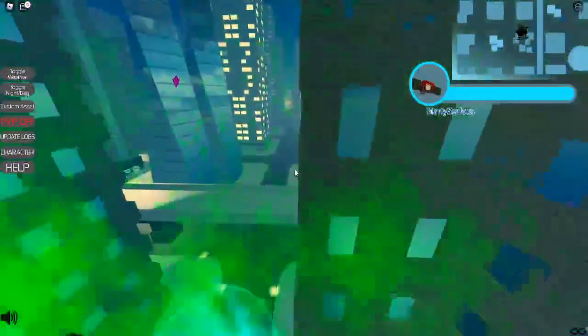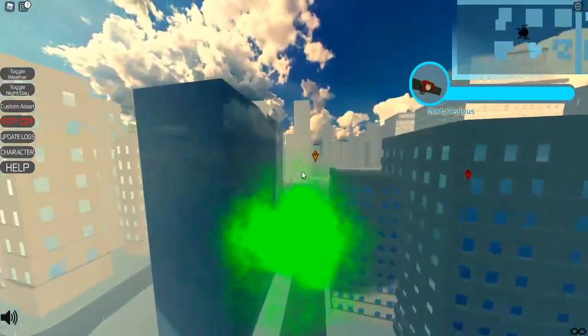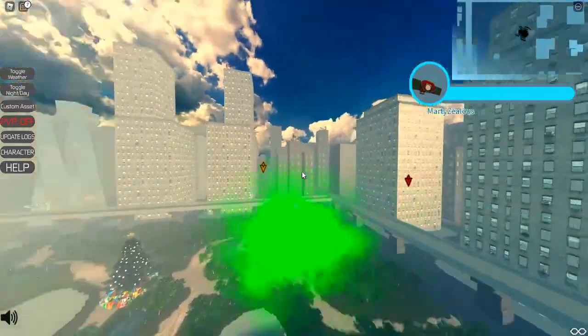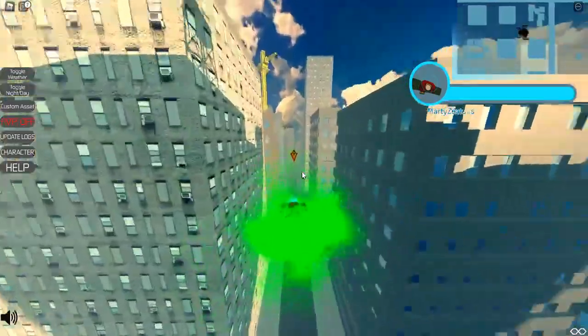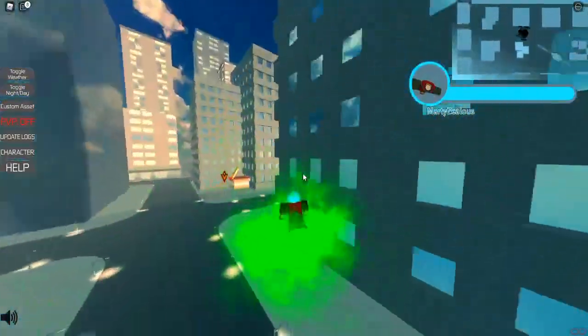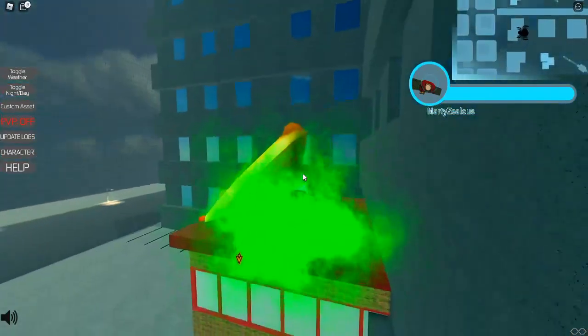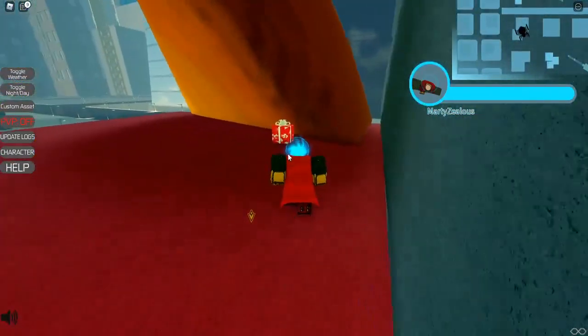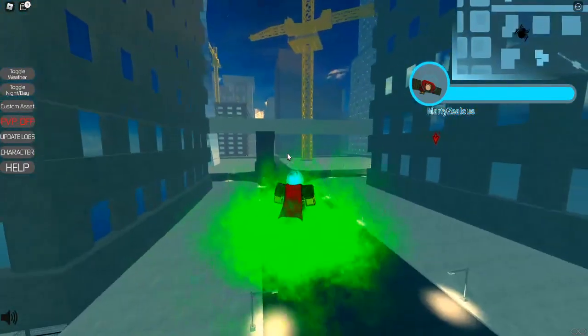We just got stuck in the building — it's very hard to fly as Mysterio but let's keep going. We have one gift so far. Let's go over to this orange marker because there might be a gift by the pizza place — yep, there is! Let's go ahead and claim this.